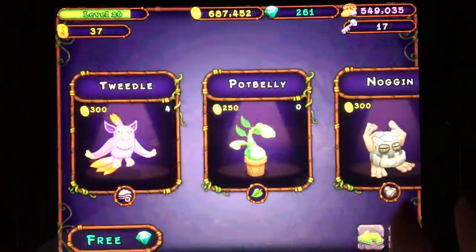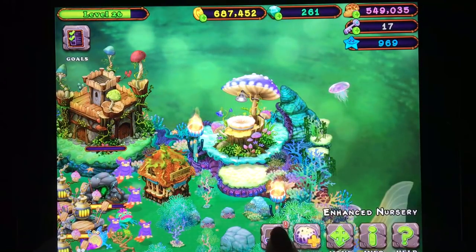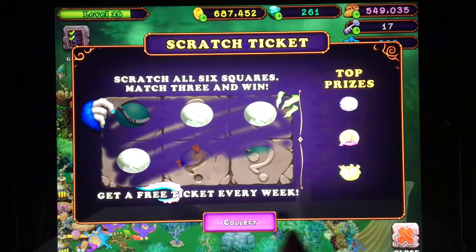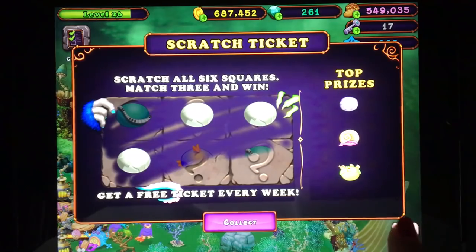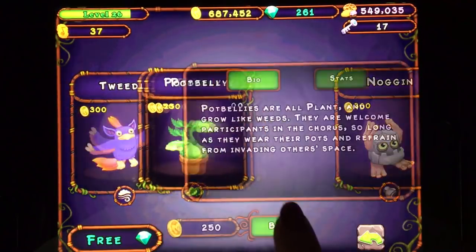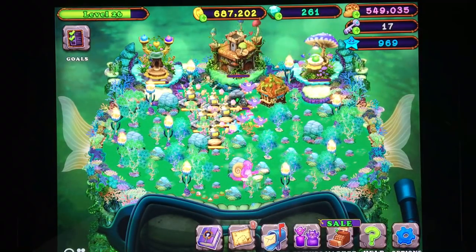Buy an egg. Let's scratch a ticket — once a week we can scratch a ticket. Get a monster — Noggin. Let's close, let's just buy an egg. And we'll put Noggin elsewhere.